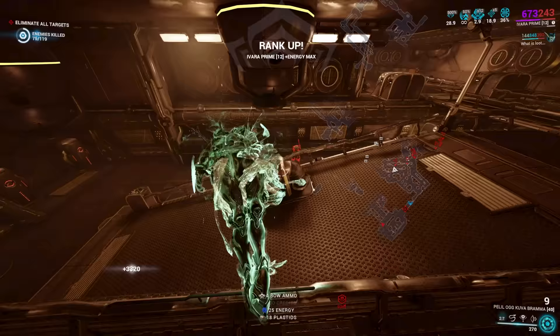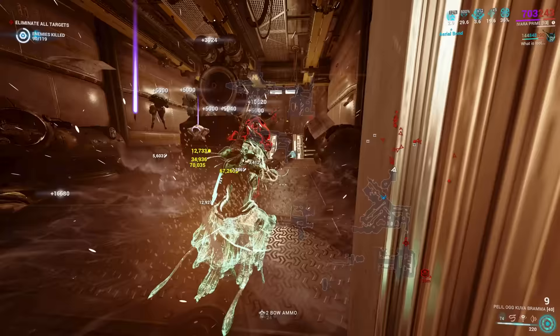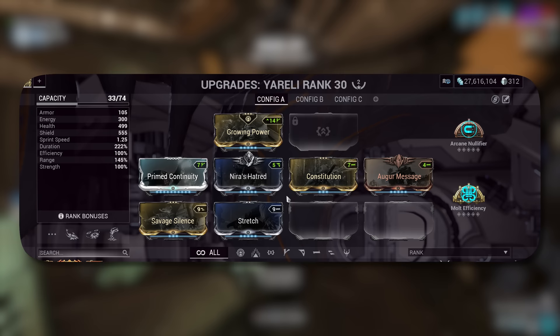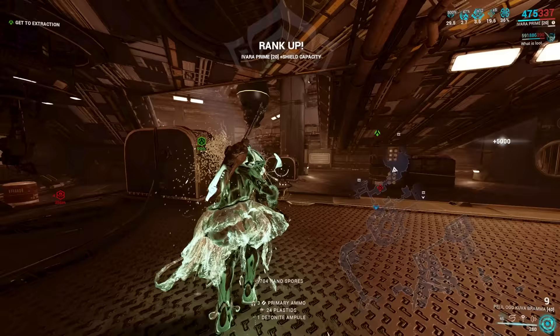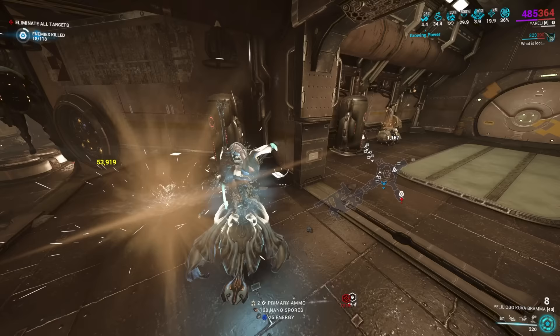If 145% range is still too far and you're not reaching enemies in time, switch out Stretch for Augur Reach to get only 130% range, but this means getting up close. Use any available aura that matches the polarity for more capacity. This full build shown is for those with an Orokin Reactor and a matching aura polarity. For lower MR players without a Reactor, match the aura slot and run Continuity, Stretch, and Savage Silence — those three mods will get you going.